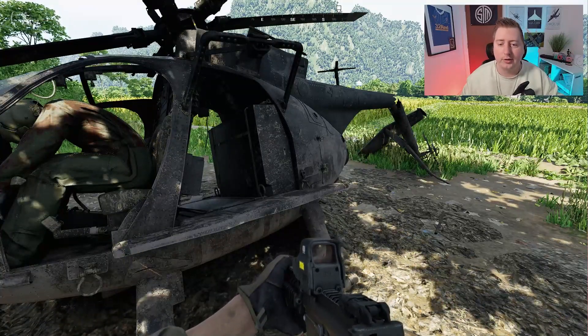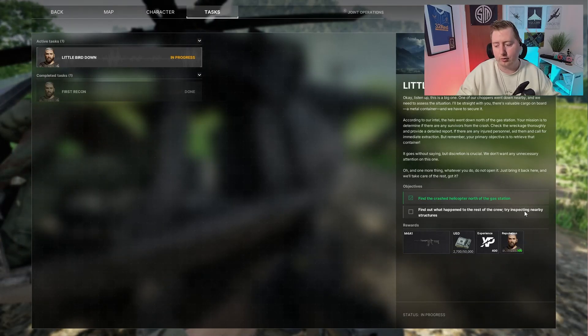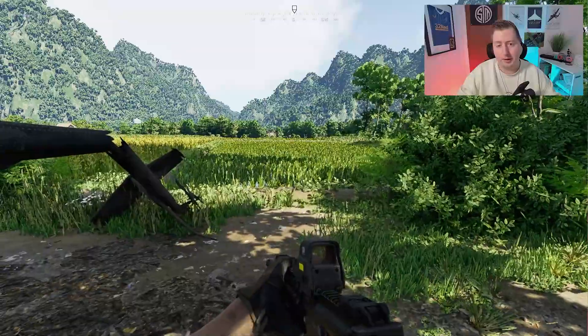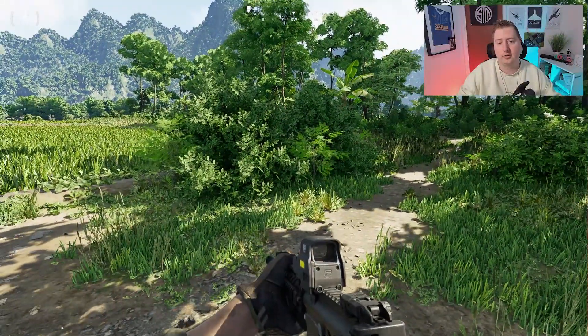Not quite — it's not that quick and simple. If you pull it up now you'll see we have a second objective: find out what happened to the rest of the crew by inspecting nearby structures. From my position for the Mithras faction at the south end of the map, from the chopper you once again want to head southwest.